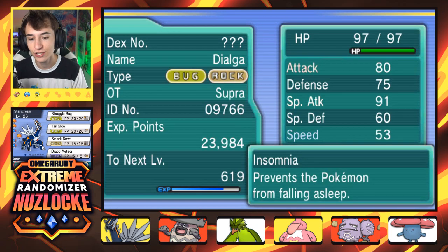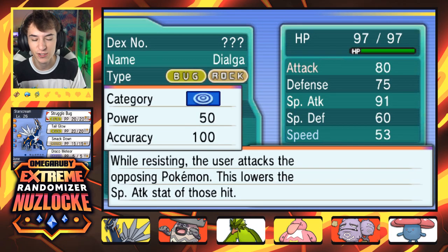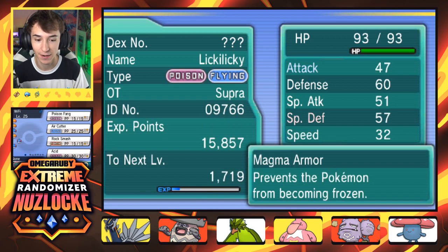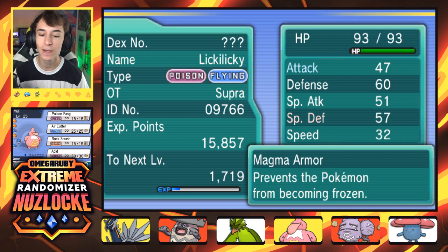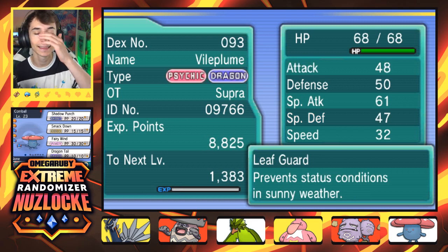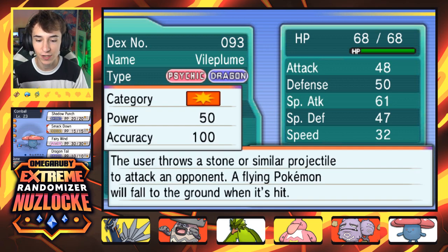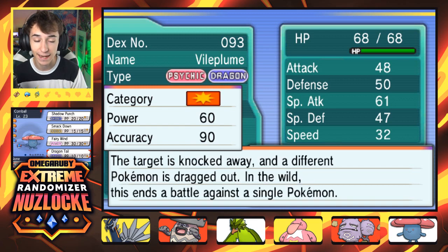Then we have Starscream the Dialga: Struggle Bug, Tail Glow, Smackdown, and Draco Meteor — I totally forgot we taught this, but hell yeah. Wi-Fi the Lickylicky has Poison Fang, Air Cutter, Rock Smash, and Acid — Poison and Flying type with Magma Armor. And last but not least, the newest addition to the squad is Cornball, Psychic and Dragon type with Leaf Guard, Shadow Punch, Smackdown, Fairy Wind, and Dragontail.